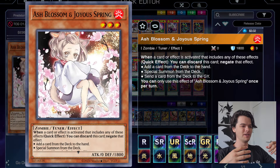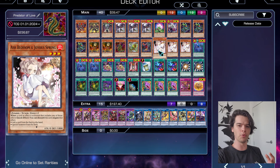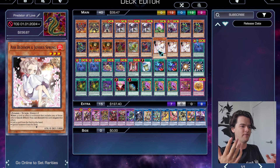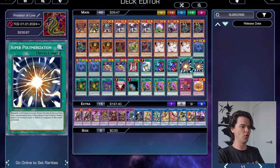Finally for our monsters, we run three copies of Ash Blossom and Joyous Spring. Someone asked why we run Ash Blossom and Imperm instead of board breakers. Ash Blossom can shut down certain decks — maybe not all meta decks, but she can be a real hindrance, especially with bad hands, and can single-handedly shut down many decks. This deck likes to end on multiple interruptions to really stun the opponent, so having this hand interruption is a really good choice, plus we have board wipes in the form of Super Polymerization.